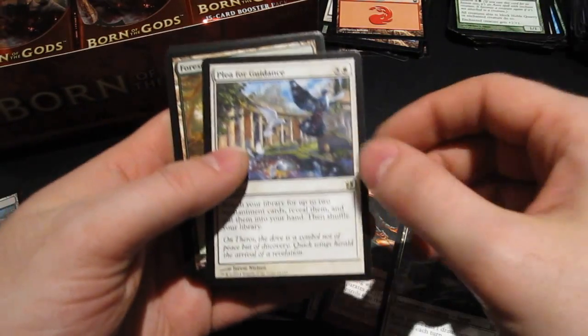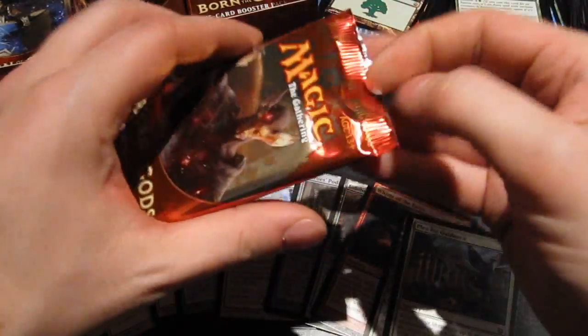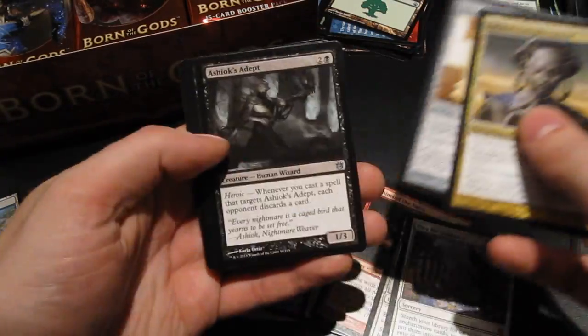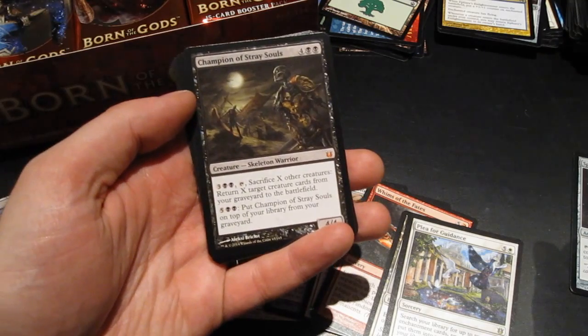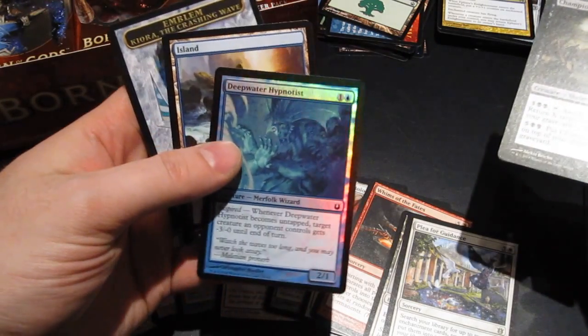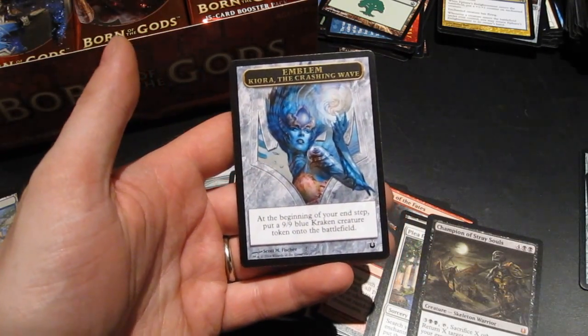Another Plea for Guidance. And the cat is really driving me crazy right now — I think I might have to stop the video for a second after this booster and give the cat a good scolding. And we have the worst mythic you could possibly get: Champion of Stray Souls, pretty much worthless. So that's one mythic down, sadly, and a foil common. But we do get the emblem for Kiora the Crashing Wave, so that's good.